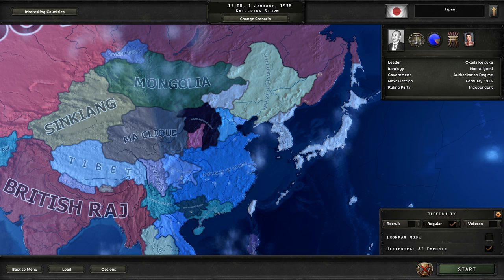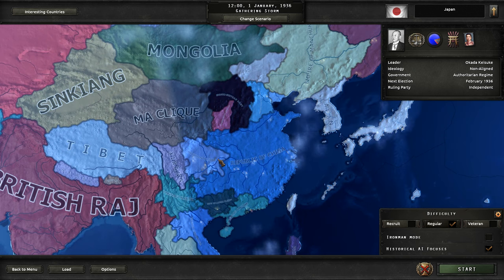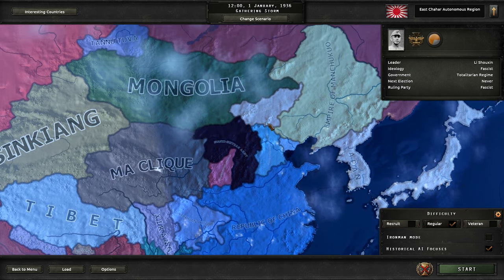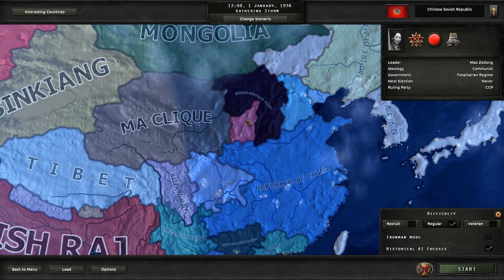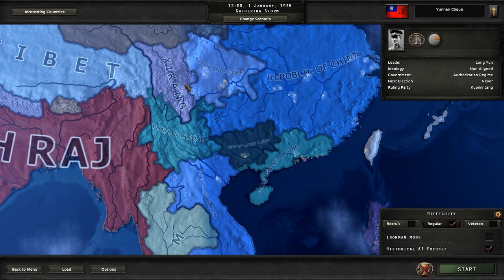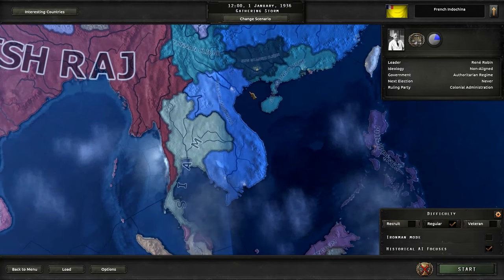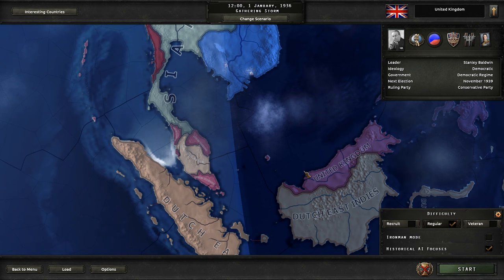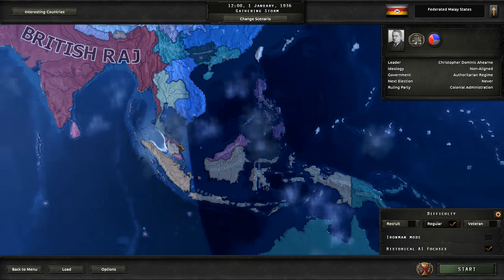That covers the regional flavor for Japan. There's also a bunch of Chinese regional flavor, Korean and South Asian flavor, plus a huge to-do list. Let's take a look at the Chinese countries. The Republic of China's borders have been modified. New countries include the Hebei-Chahar Political Council, the East Hebei Autonomous Council, the East Chahar Autonomous Region, the Shanxi-Suiyuan Army, the Chinese Soviet Republic, the Mag League, Sichuan Clique, Guangdong Clique, New Guangxi Clique, Hunan Clique, Xinjiang, and French Indochina. Malaya exists but only controls one province as the mod isn't fully updated.